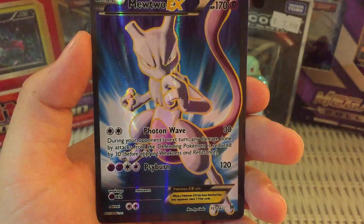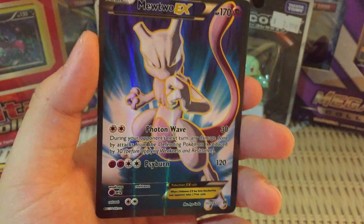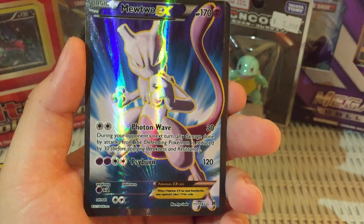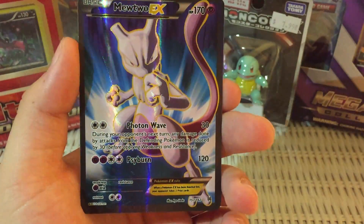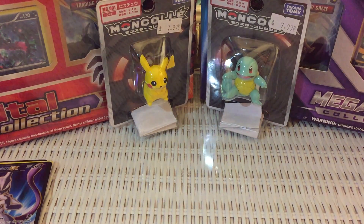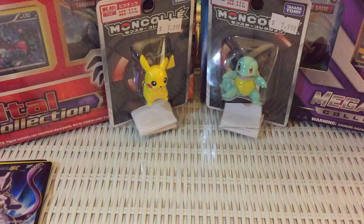Getting back to the cards — we got a Noibat Reverse Holo, and that's just a common. And for the last and final card of this pack is going to be a Mewtwo EX Full Art. Ladies and gents, I do not have this one yet. Wow, that is just an amazing pull right there. I thought that was going to be the Secret Rare too, but it's not. But this card is on point. These pulls are just incredible — be sure to smack that like button.